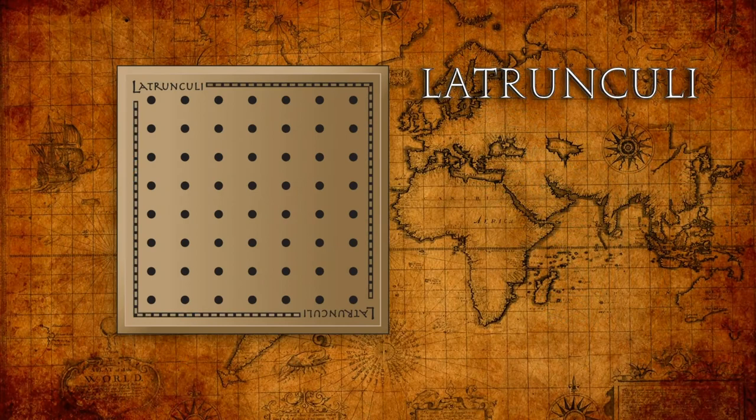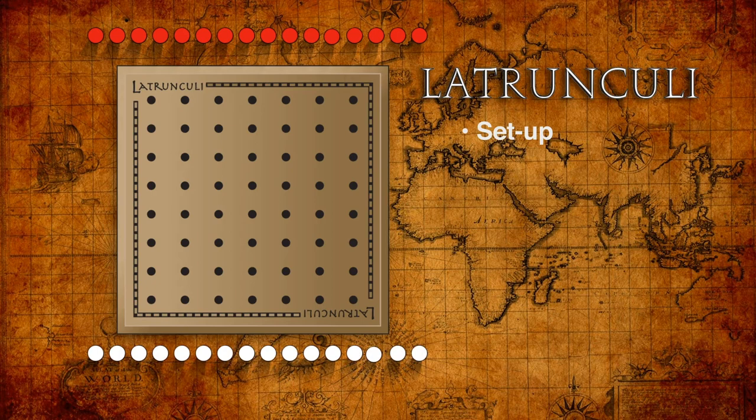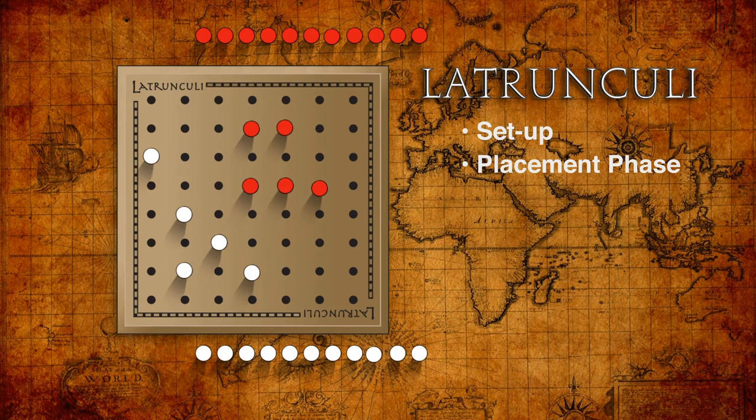The two players choose 16 pegs of a unique color, which begin the game off the board. In the first phase, the players take turns placing pegs one at a time anywhere they like on the board. Experienced players will arrange their pegs carefully at this point to implement their chosen strategy later in the game.